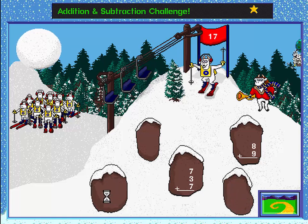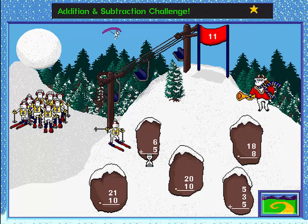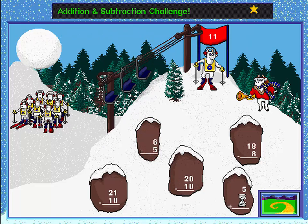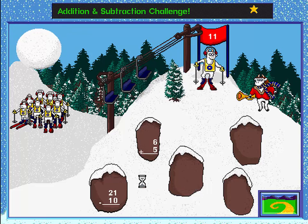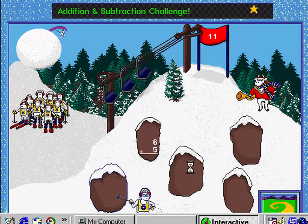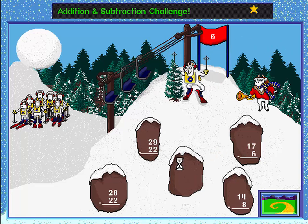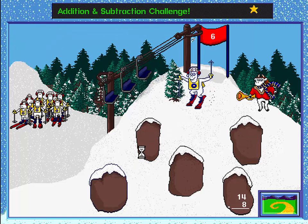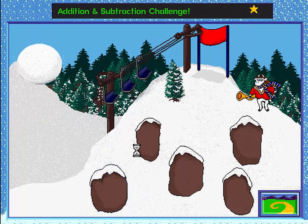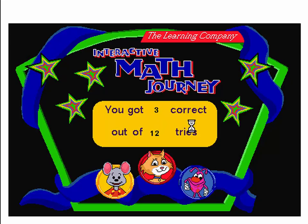Try again. Nice move. Try again. Way to go. Click on the correct rocks to guide each skier down the hill. Way to go. You got three correct out of 12 tries.